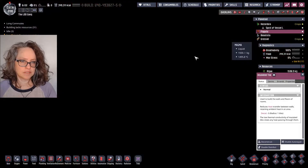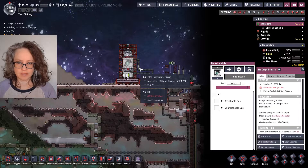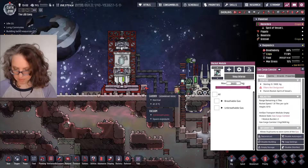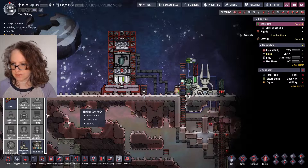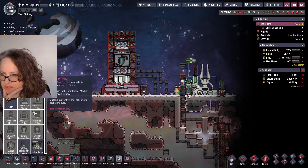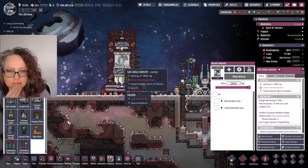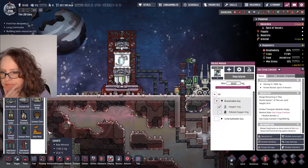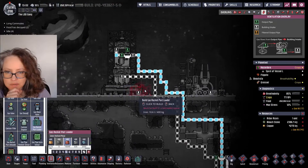I was going to try something a long time ago that I'm sure won't work, which is to send this over to the artifact. Oh, I know what it is — I forgot how to make this work, but now I remember. I need one of those things that goes on the side. Maybe it's here under shipping? Yeah — it's a gas rocket port loader. That's what I need, to fill this full of oxygen. Or is it here under ventilation? Ah, there we go — gas rocket port loader.